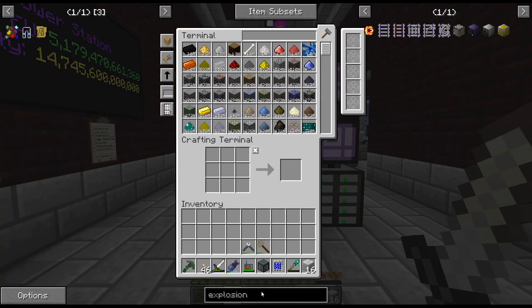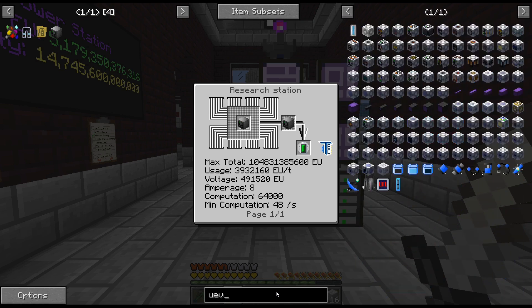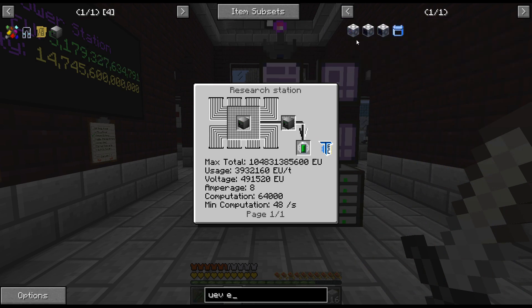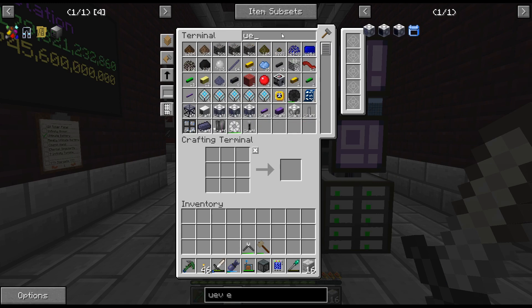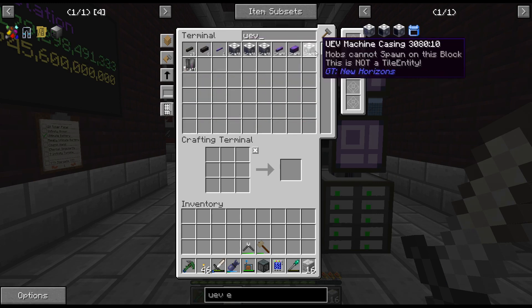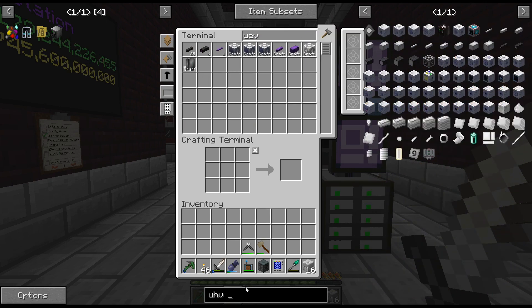I can go ahead and craft up some of the other parts. Let me look at the electric implosion compressor: layer one and nine are solid machine casings with one energy hatch in the middle. I only put one energy hatch on this — that's not the end of the world. I can do a UEV energy hatch; they haven't been changed so it's super easy to make. I'll have to do the same with the transformer, and I hope the transformer works — I've heard it might be bugged.